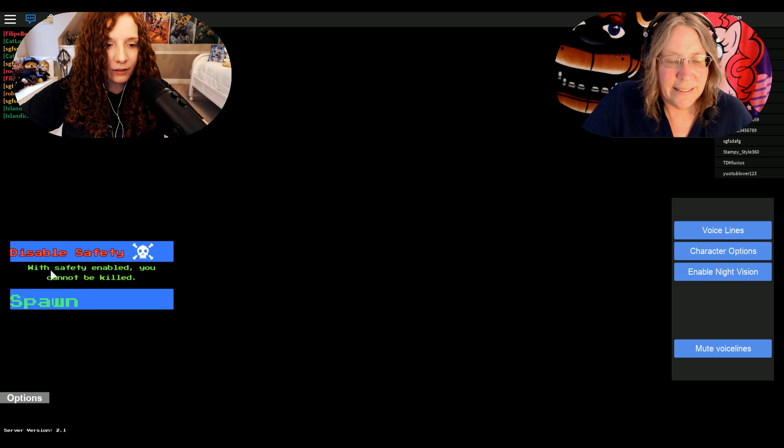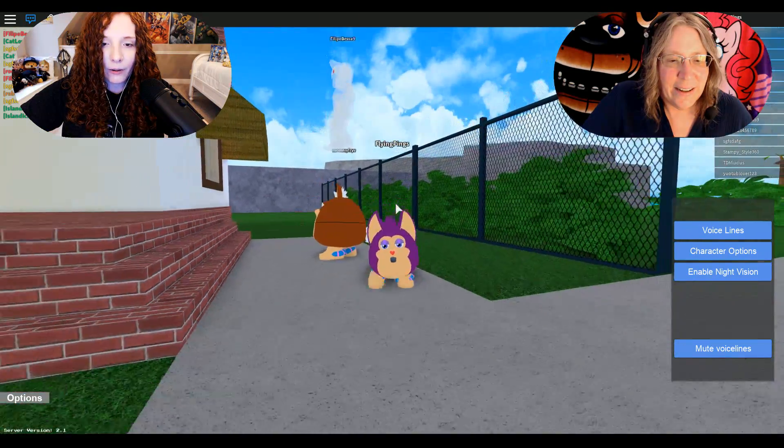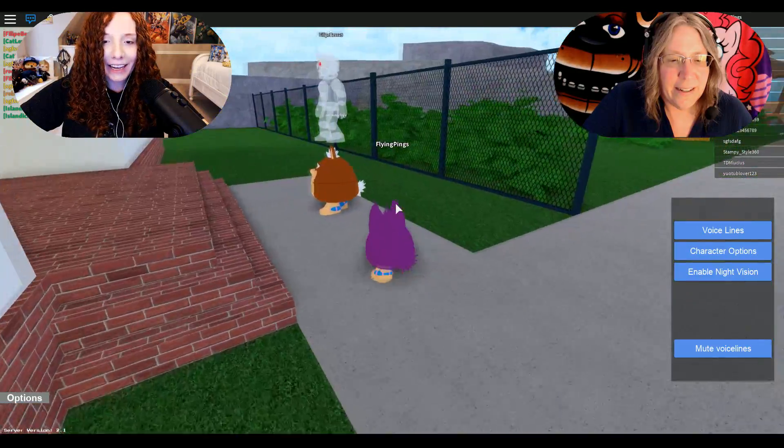Disable safety — with safety enabled you cannot be killed. Well, we don't want to be killed, so let's spawn with safety on. There we go. Oh, we're cute! Little Tattletail!